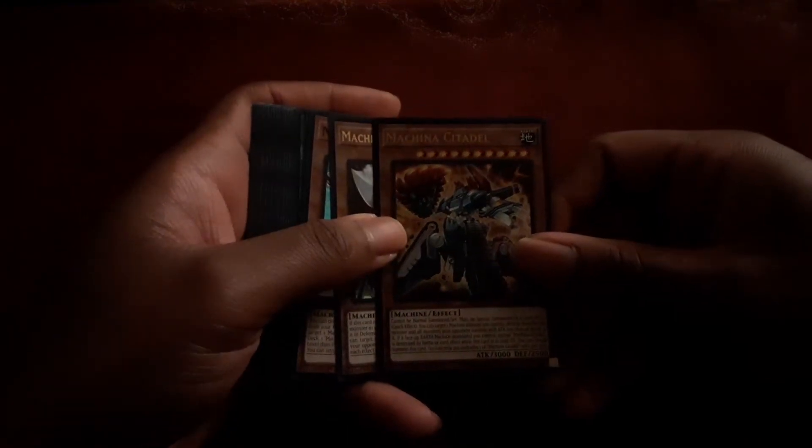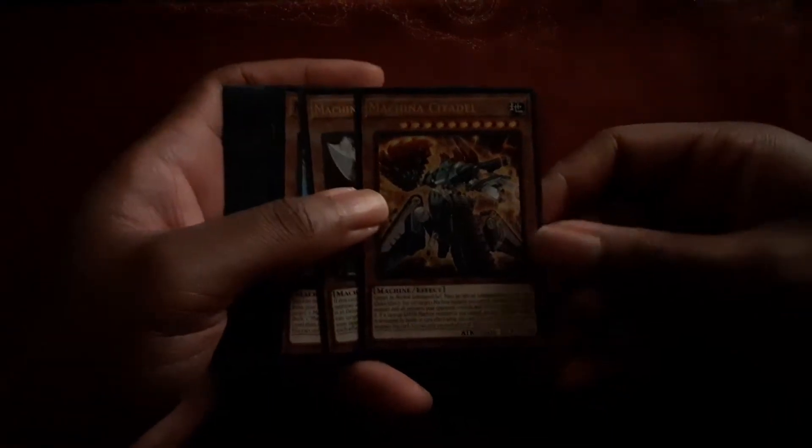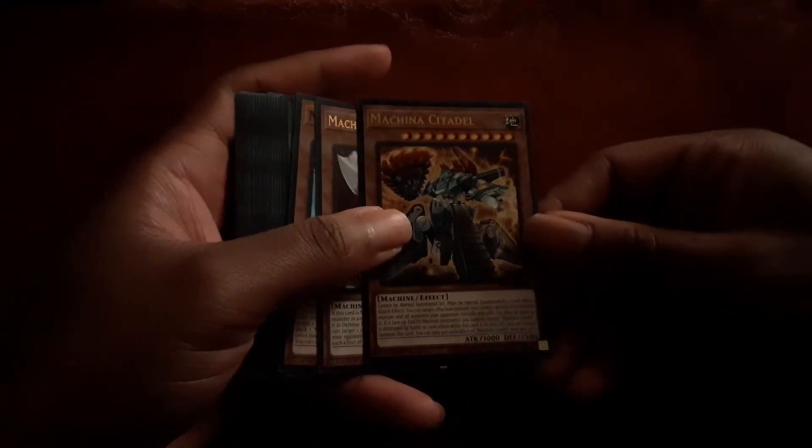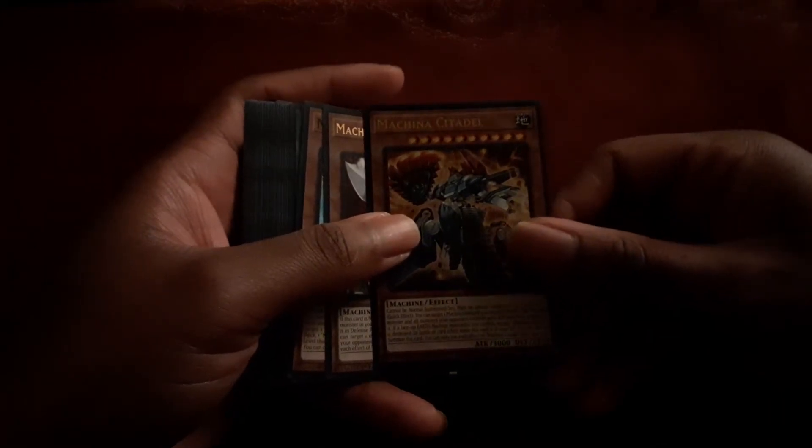So this thing is pretty much just a beefed-up Machina Fortress. Its color scheme and appearance are similar to that — it's a really big, beefy monster with a lot of advances. We have Machina Possessed Storage, the second holo monster.